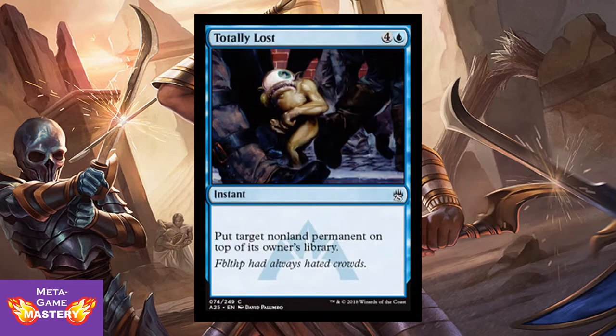Next up is Totally Lost, and if you don't recognize the card, odds are you recognize the art. It's 5 CMC, 4 colorless and blue, for an instant. Put target non-land permanent on top of its owner's library — so it's just fine removal for blue in the set. But the character in the art is super famous; fans instantly latched onto him upon release and he's been memed over and over. He's just a little something for the introvert in all of us.